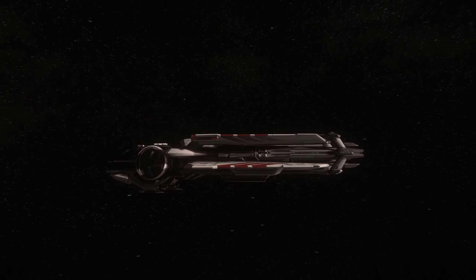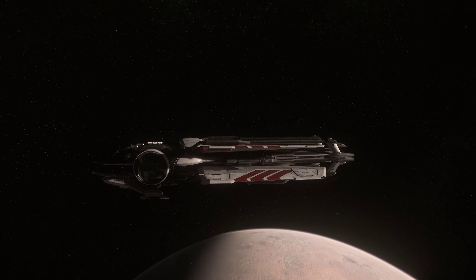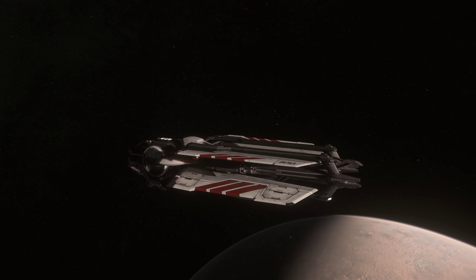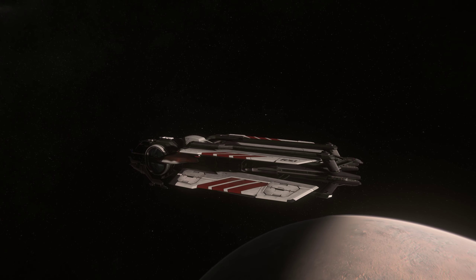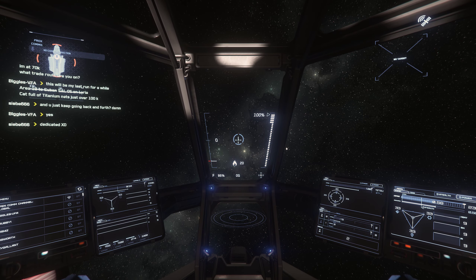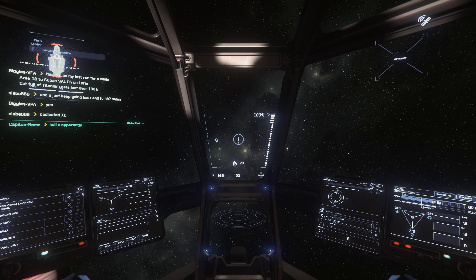Here's our exterior view of the ship. What's great about this starter ship, as opposed to the Mustang which is actually a better fighter, is that this one can do a little bit more — you have space behind the chair in front of that bed to put a box. Box mission deliveries are probably the fastest way to make money in the beginning, next to bounties, which you'll probably need to upgrade the ship a little bit for unless they're small bounties.